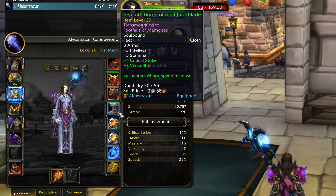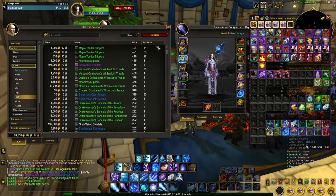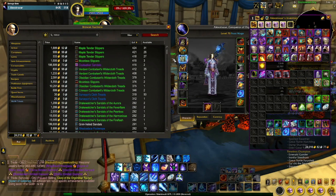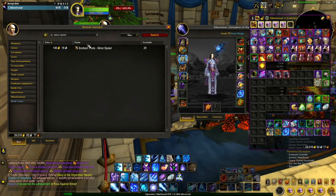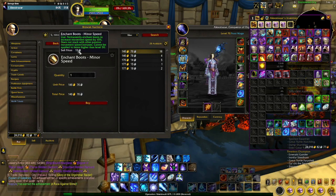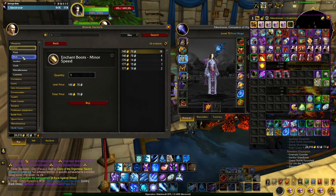The first part of your speed set is your boots. You want to go to the auction house and buy some boots, but they need to be below level 50. That's because we're going to put an old enchantment on them from Classic WoW called Minor Speed, which can only be applied to boots below level 50. This gives you a flat speed increase which is completely separate from any other items or enchantments. You can just buy the enchantment scroll off the auction house and then enchant your boots.